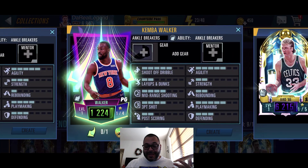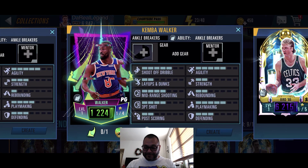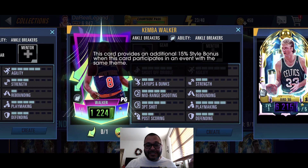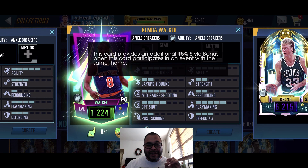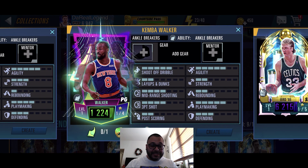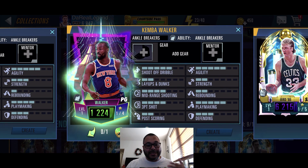Let's check out these players. Some of them have a new ability called Ankle Breakers — this card provides an additional 15 style bonus when it participates in an event with the same theme. That's insane, definitely something new to the game. The first card being introduced is Kemba Walker.